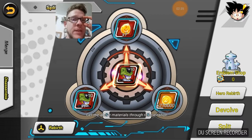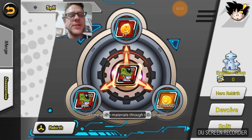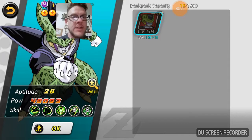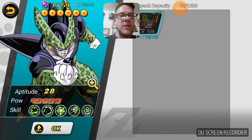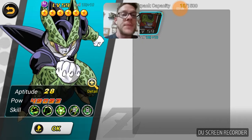As you guys can see, what Hero Rebirth essentially does is: any reincarnation levels that you have put into your hero, you can reclaim all of those stones back. It removes all of the reincarnation levels. At the moment my Cell was a plus one, so if we go there — one RI, plus ten.